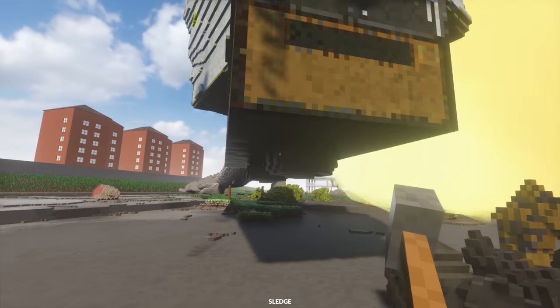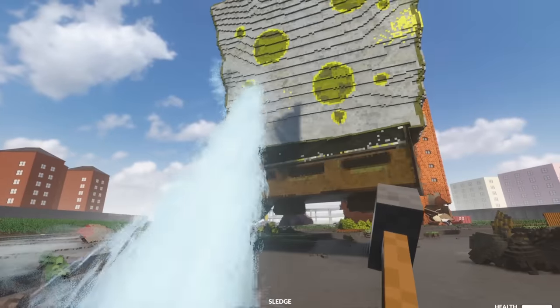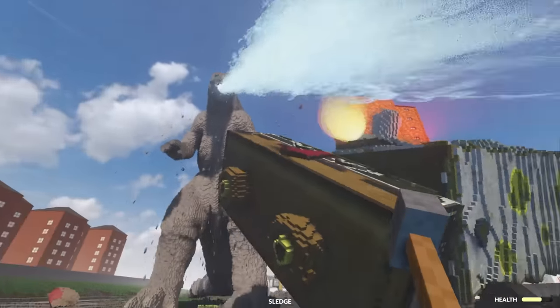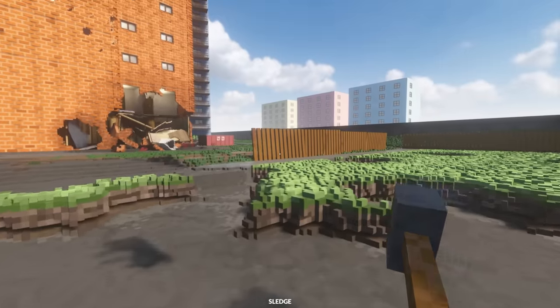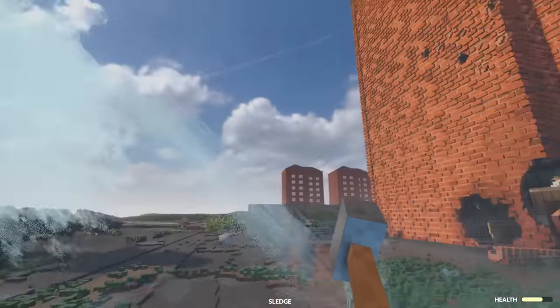Let's use Godzilla and his atomic breath. Fire — oh, it's not working. I'm dying. They're ganging up on me. Run, I gotta get out of here. No, no, no — I'm dying.